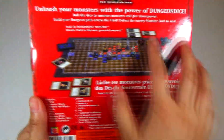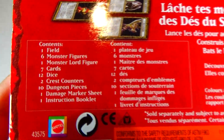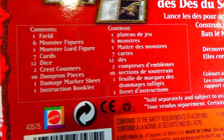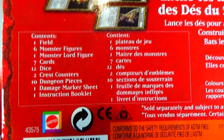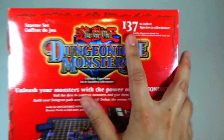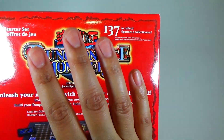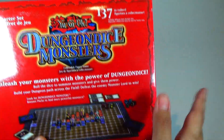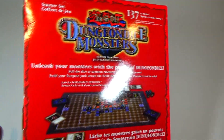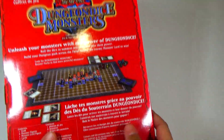And on this side, again showing you a graphic of the game and the contents. We have the field, six monster figures, one Monster Lord figure, seven cards, 12 dice, two crest counters, ten dungeon pieces, one marker sheet, and one instruction booklet. It also says that it has 137 figures and cards to collect in the series, although I'm not sure if that's quite accurate because it wasn't really expanded in the Americas. But I think there's a lot more in Japan.